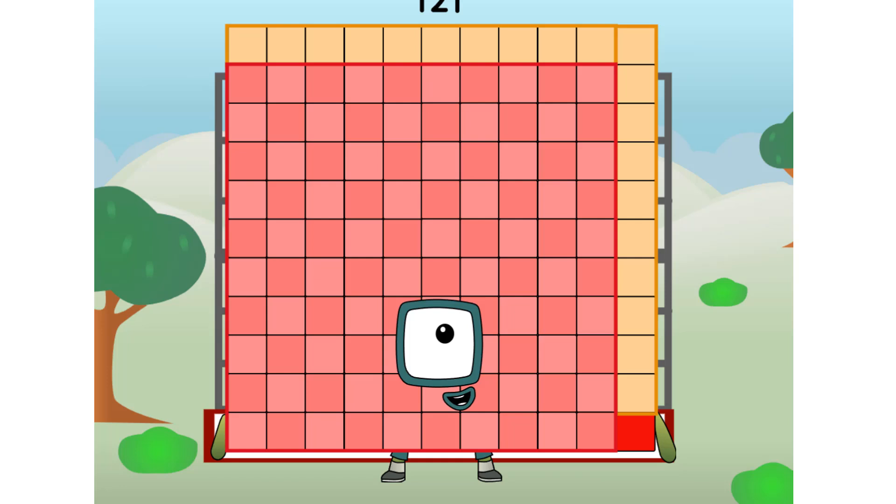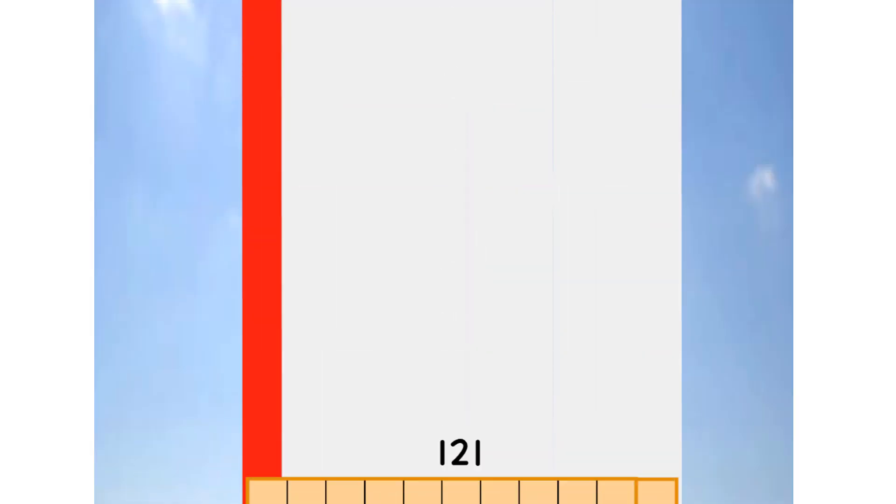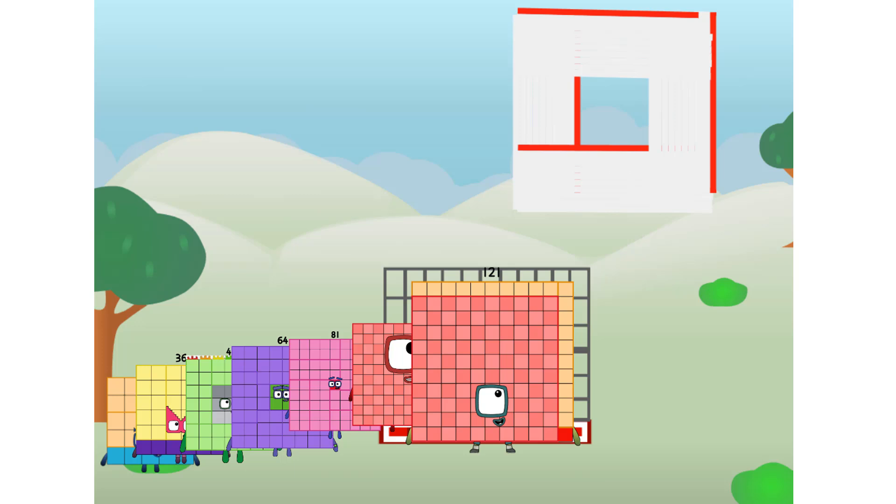121. Commencing football test flight. All systems checking out — 11 by 11. Wish me luck. Whoa! Yowzer. Didn't get that high, but I did just invent the square football. Guess you've got to give it a go to get football-y.